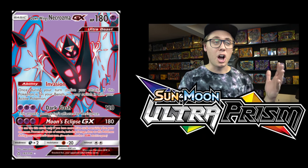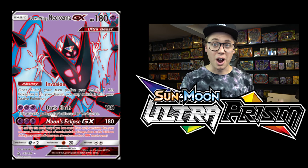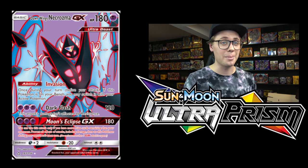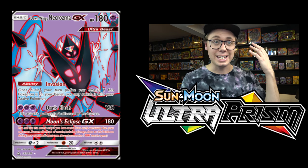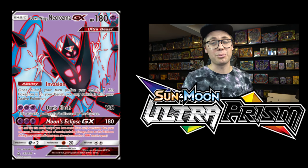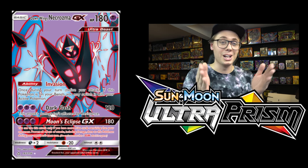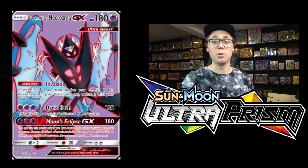Coming in at number 8, we've got Dawn Wings Necrozma GX. This thing is insane — a Psychic-type Pokemon with an Invasion ability, very reminiscent of Keldeo Stand-In from Boundaries Crossed. Once during your turn before you attack, if this Pokemon is on your bench, you may switch it with your active Pokemon. The ability to go from the bench to the active position is great. In standard format, Golisopod's First Impression is always being shut down by the fact that it has trouble getting back to the bench to use First Impression again — if you play Dawn Wings Necrozma alongside Golisopod, you can slap a Float Stone on Dawn Wings Necrozma, Invasion, retreat, and use First Impression over and over again.